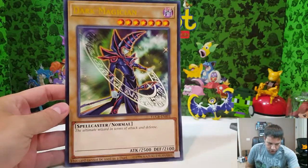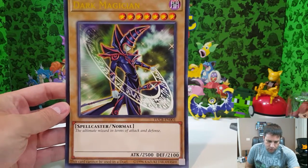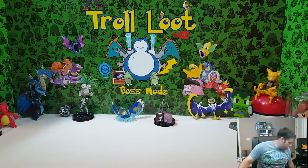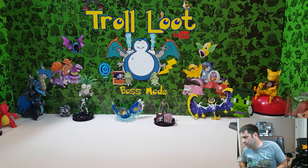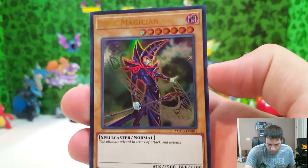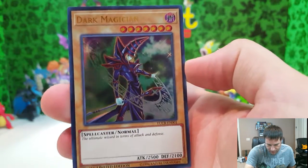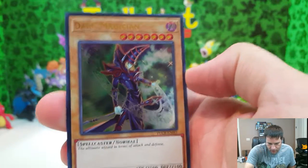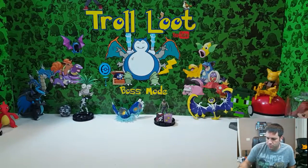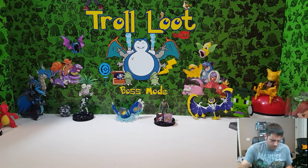So what comes out of this box: you've got a huge giant oversized card — kind of like they do in Pokémon — Dark Magician with 2500 attack and 2100 defense. Let's set that aside so it doesn't get messed up. And here is his foil card: Dark Magician, 'the ultimate wizard in terms of attack and defense.' I don't think this is necessarily a rare card — it's pretty heavily used just because of what it is, but tell me if I'm wrong below.